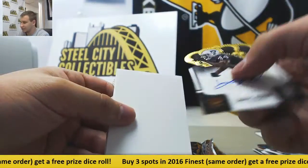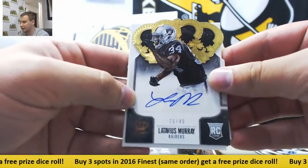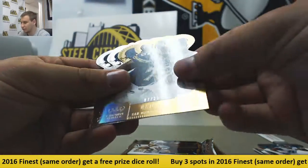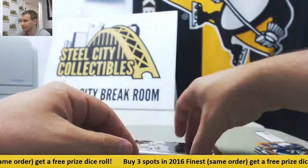Next auto — Latavius Murray, nice one there. Gold die cut auto, numbered to 49, $6 of $49 rookie auto. And to $25, DJ Fluker, die cut rookie.